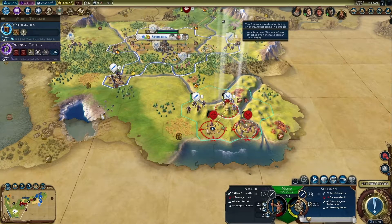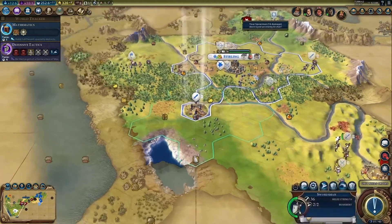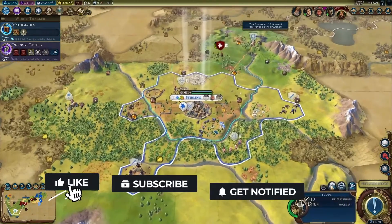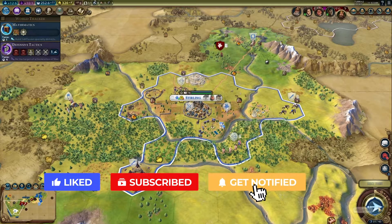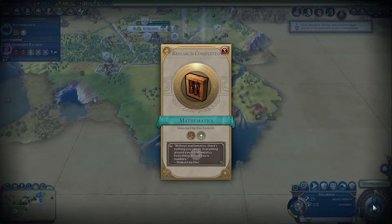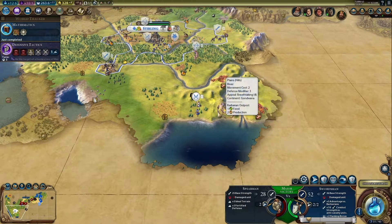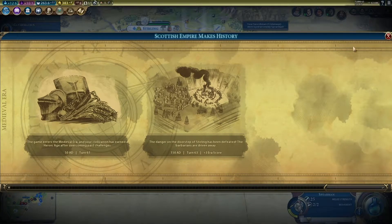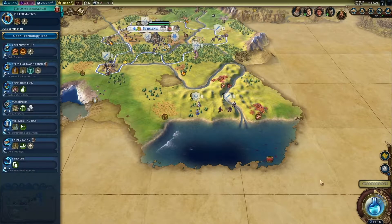Alright, you guys are gonna kill these guys. And you guys are gonna hang out for a bit. Where'd I get this scout? I don't know — just send him to explore automatically. That's another three era score for dealing with all those barbarians. You guys are gonna fortify until healed. Okay, now we can get celestial navigation, because it's one of the ones I always forget about.